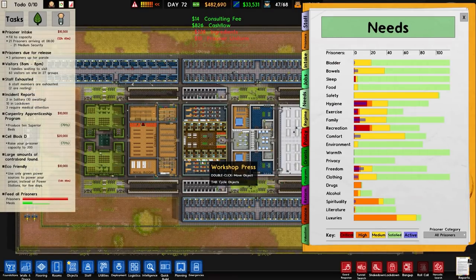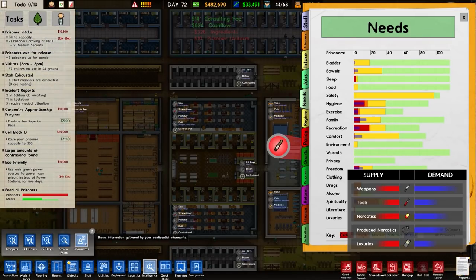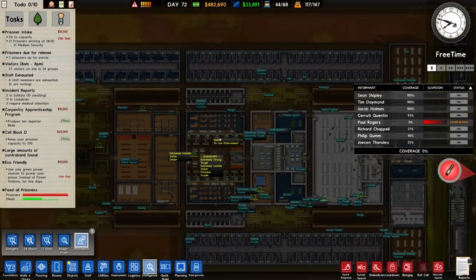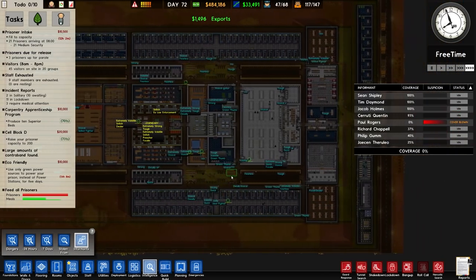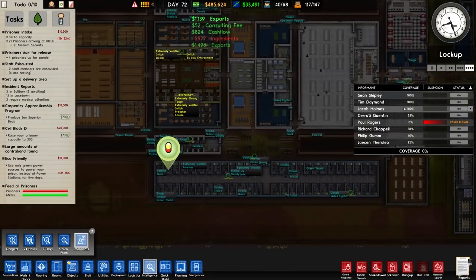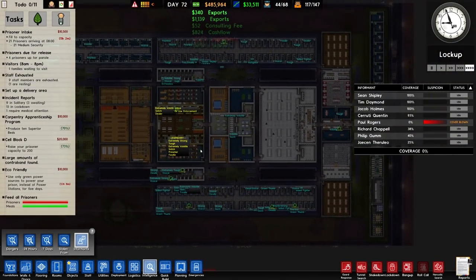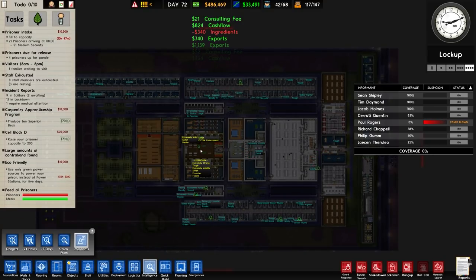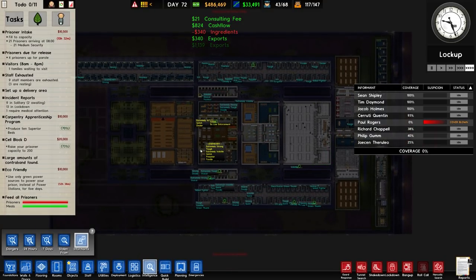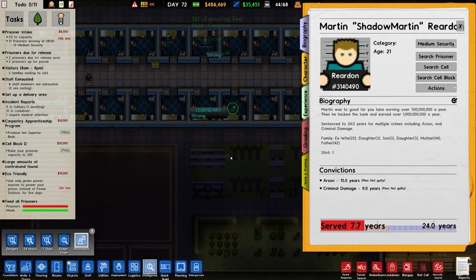Danger level is once again flying up - it's to do with needs not being fulfilled, which is totally understandable. Let's go to informants. There's an OD. I think what we'll do is activate a confidential informant. Martin - Shadow Martin Reading, prisoner number 314-0490.